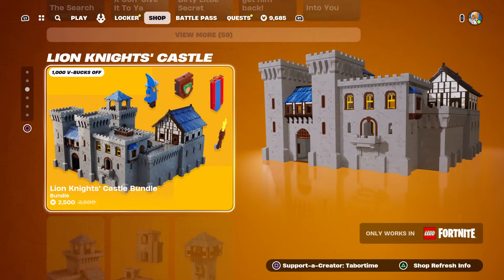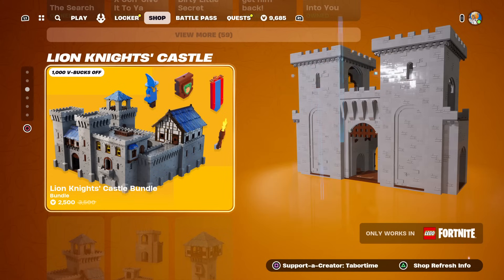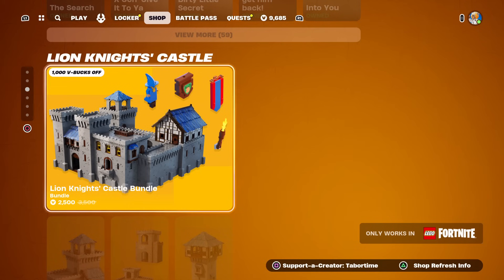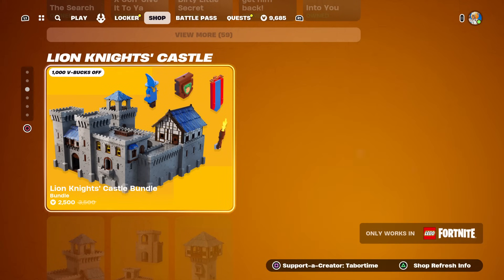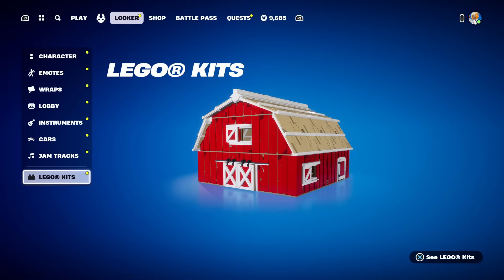There are currently some Lego kits in Fortnite including the Lion Knight's Castle. I absolutely love medieval stuff and I really want this one, but 2500 V-Bucks is a bit much. If you only play Lego mode I think it's a fine purchase, but if you're just a casual player it's likely too expensive. I'm holding out hope that it'll be cheaper in price eventually and not buying it just yet.